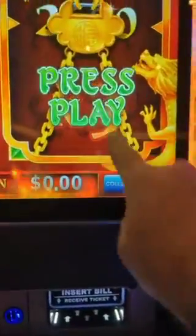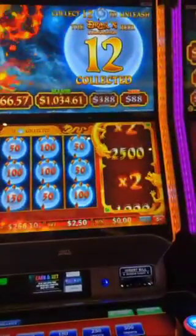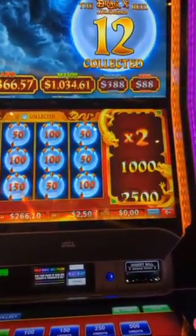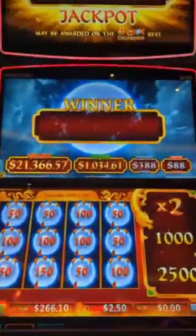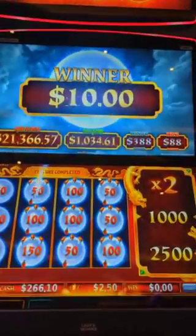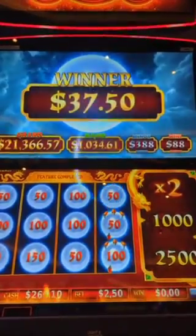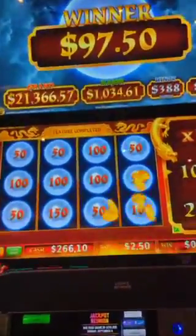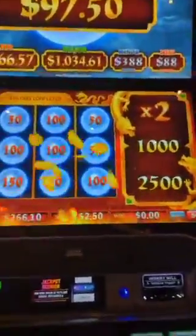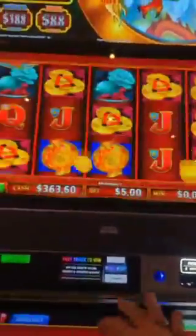So now we're going to press play, and we're going to get an extra $50 — yep. So now we'll watch them count up. $97.50 on that $0.05, $2.50 bet. We will check it, indeed we will.